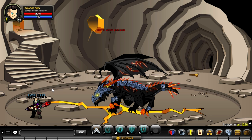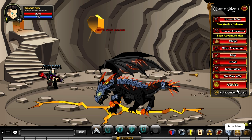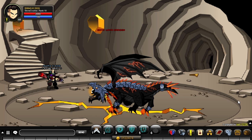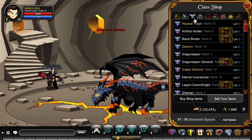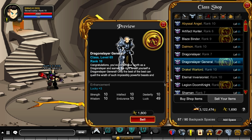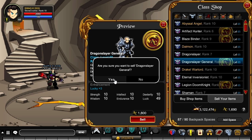Oh yeah, I forgot — this is what I do at the end of every class video where the class sucks. Let's go to the shop, sell your items, and find the new Dragon Slayer class. Oh — 1800 ACs to sell. This video only cost me 200 Adventure Coins. Leave a like if you appreciate the fact that I wasted some Adventure Coins on this video. Goodbye Dragon Slayer, you piece of trash class.